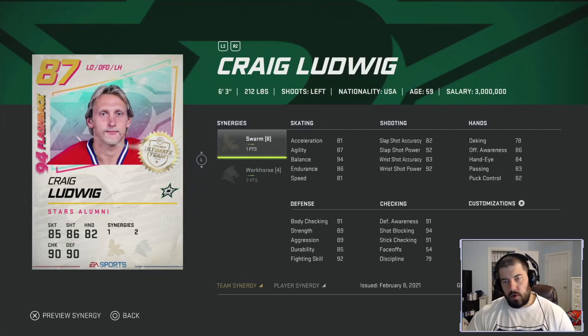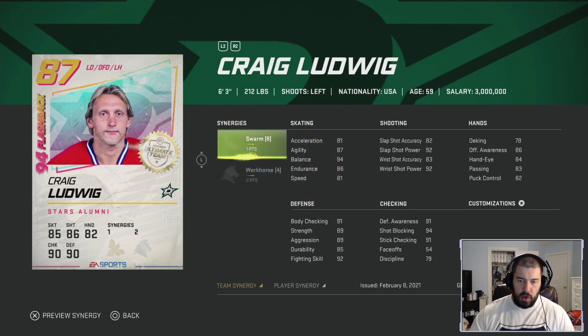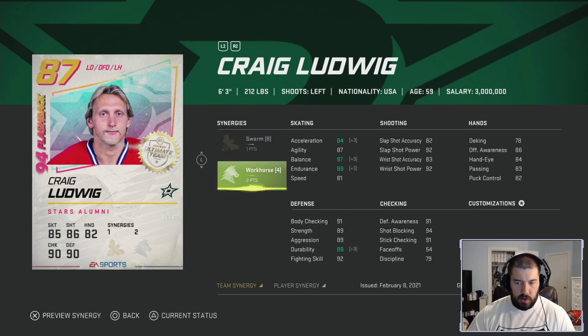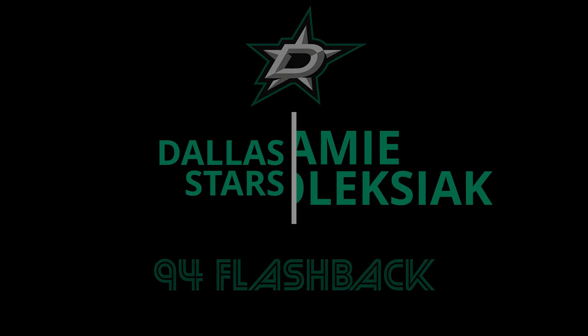Craig Ludwig — 6-foot-3, 212 pounds, left-handed shooting. He has one point for Swarm and two points for Workhorse, which are really good synergies. But this card is another one that's basically unusable — 81 acceleration and 81 speed is just way too slow. He has some attributes in the low 90s and is 87 overall, around the same price as Corson at about 30 to 35k. Even with Workhorse you can only max out at 84 speed. I'm giving Craig Ludwig two chewies — good synergies, but way too slow.